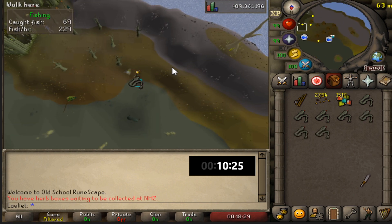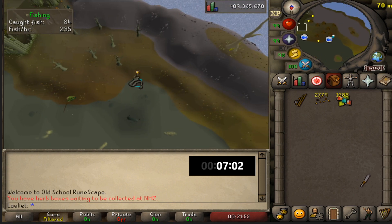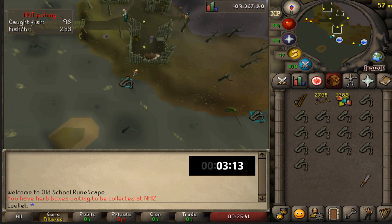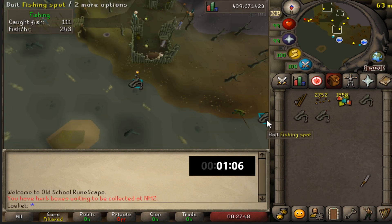Speaking of Zulrah, I'm actually still doing the 1000 kills there, so Zulandra has basically been my home for the past few days. I still haven't gotten the fishing pet from post-99 grinding, but whenever I do fish I'm usually at the fishing guild fishing sharks for the big shark and a chance at the fishing pet. If I don't get the pet after collecting all the trophy fish, I'll most likely come back here since it's so AFK and decent money.